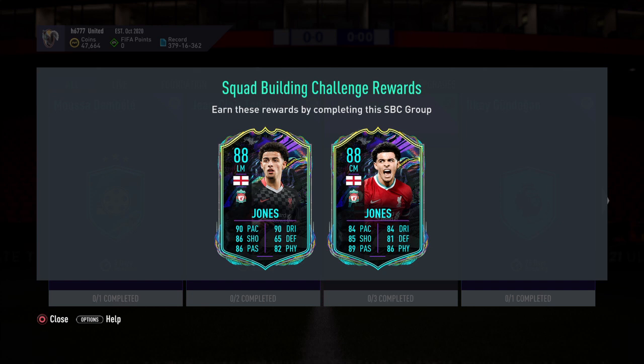Curtis Jones can either have the Laugh Med — pace 90, shooting 86, dribbling 90. Or you can go with the Santa Med, which has excellent pace of 84, great finishing, good dribbling, and physicals are good as well.